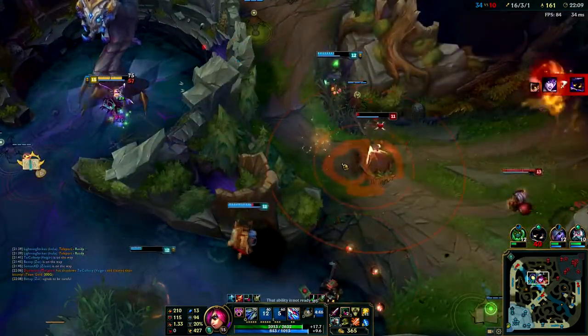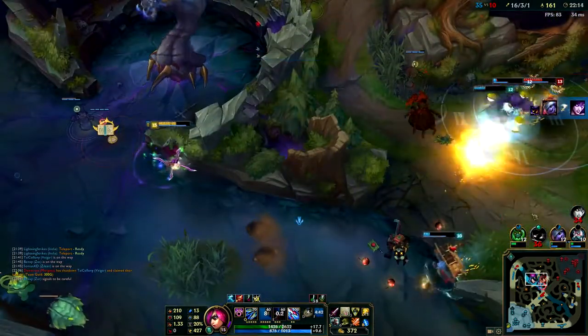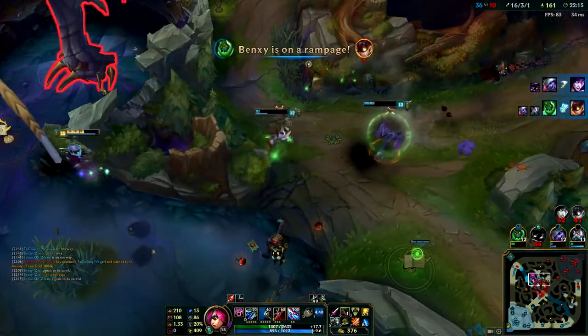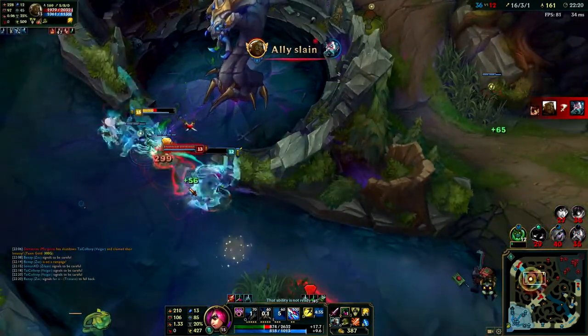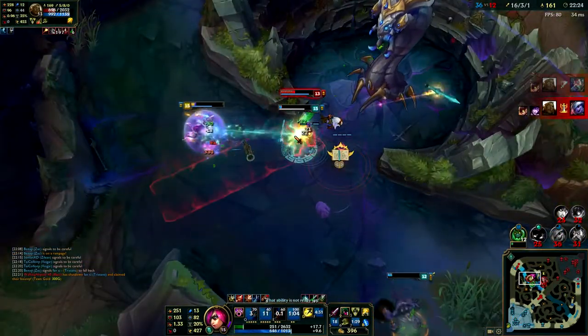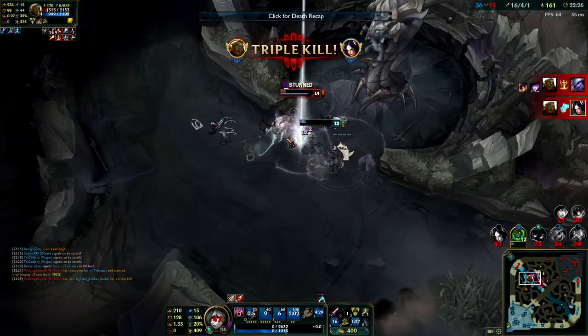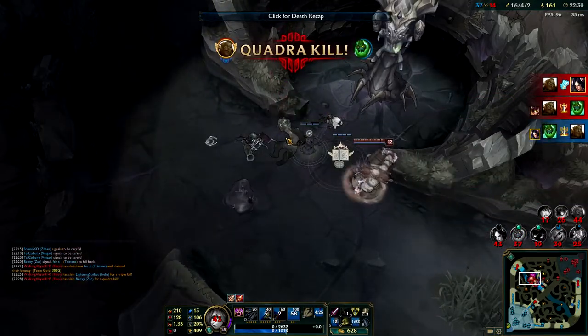Vega goes out and dies, and I'm still on Baron. I come down to help and then go back on Baron. I didn't see Illaoi and then she comes in and kills all of us. Probably should have backed off, but the whole macro game right here is just so annoying for me.